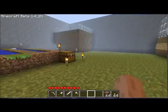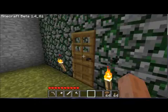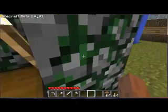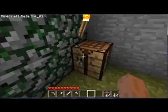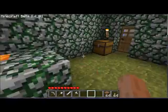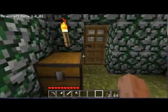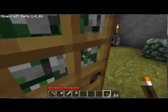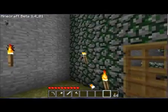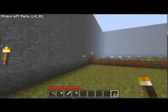In this room you have a mossy cobblestone room with a free workbench, a free furnace, an incinerator, and a chest filled with diamond stuff. I like placing torches everywhere, that's why I have all these torches.